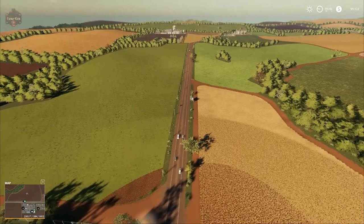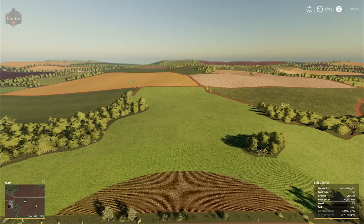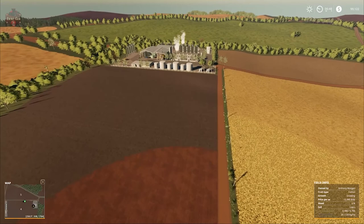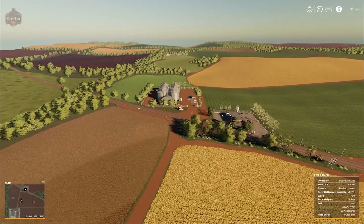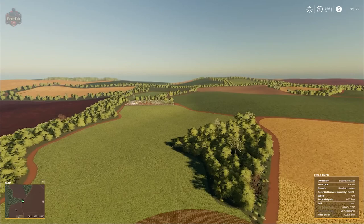Just past the shop we have one of our two grain sell points. Going across the southern edge of the map, you can see the rolling hills on the fields — I wouldn't really call it rough terrain. Down below we have our bale sell point, and then we have the sugar mill for the exclusive sale of our sugar cane. Going up the street we have our fuel point as well as our second grain sell point.